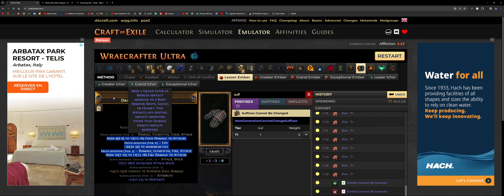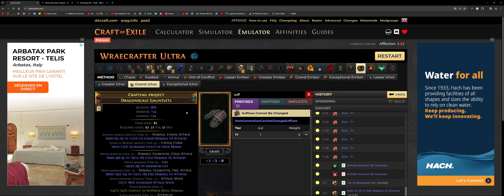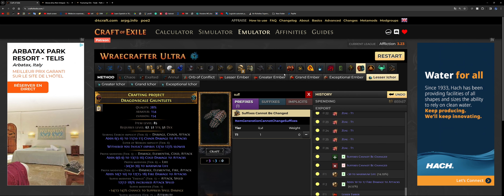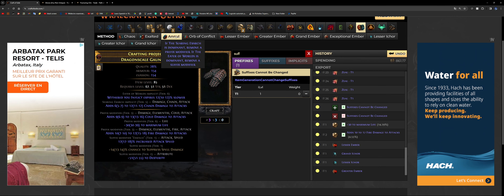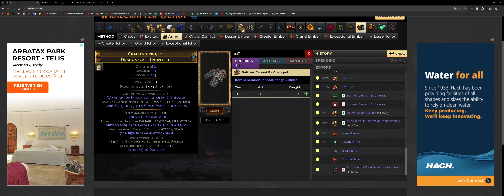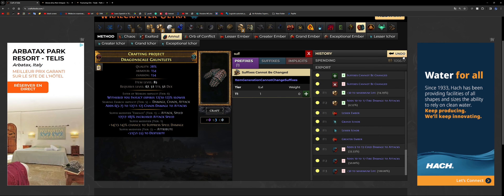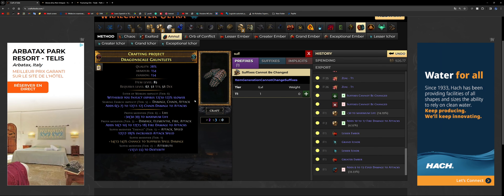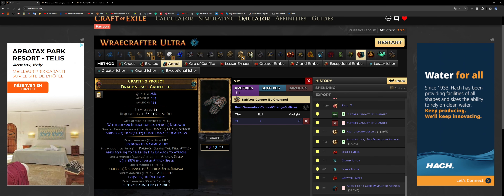To do that, we're going to use the Eldritch Orb of Annulment, and we need the Searing Exarch to be dominant to only remove prefixes. The Searing Exarch is red. So if you don't have any implicit, just hit a lesser ember. If you had a Grand Ichor, you'd use a lesser to lower the tier and then add a greater ember for the red one. Then you can safely annul. No matter what I do — as you can see — I cannot remove any suffix modifiers, so I can safely annul one prefix modifier.